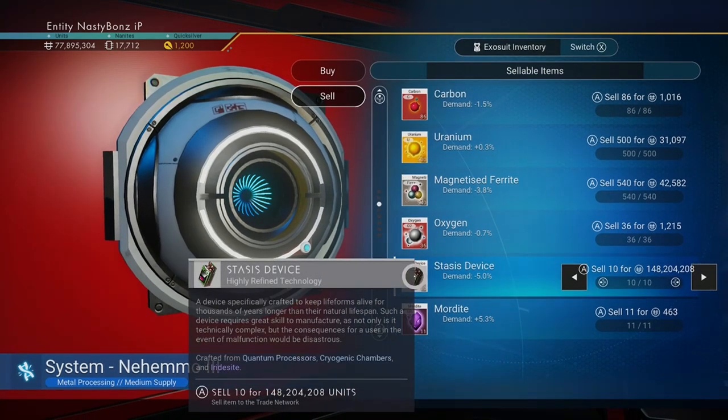At my farm, I craft 10 stasis devices each day and sell for about $150 million. So if you're ready to make $150 million each and every day, then buckle up and prepare to go to warp.